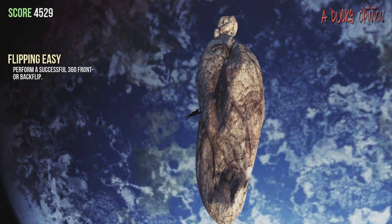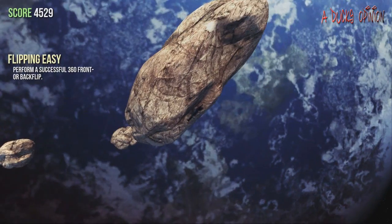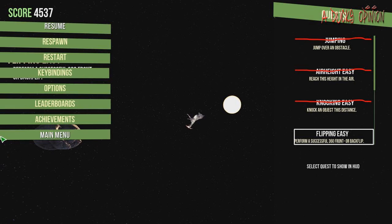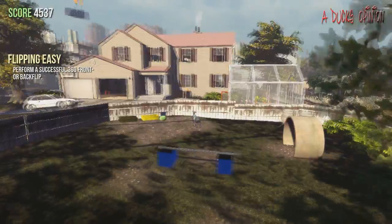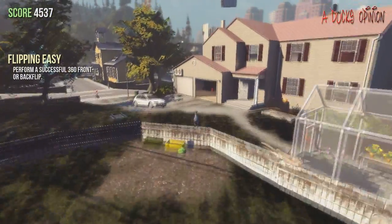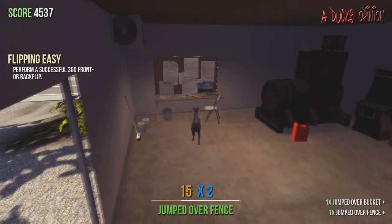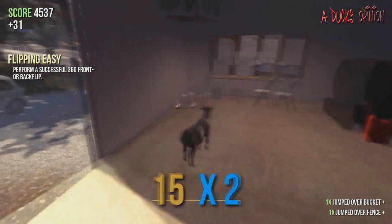That's how to get abducted by aliens on Goat Simulator, and I think it's pretty cool. So here we go — I got to respawn. But there we have it, it has happened, we have done it. The goat has gotten probed. Thank you guys so much for watching. We have more Goat Simulator coming soon. Like and subscribe. Talk to you later. Peace.